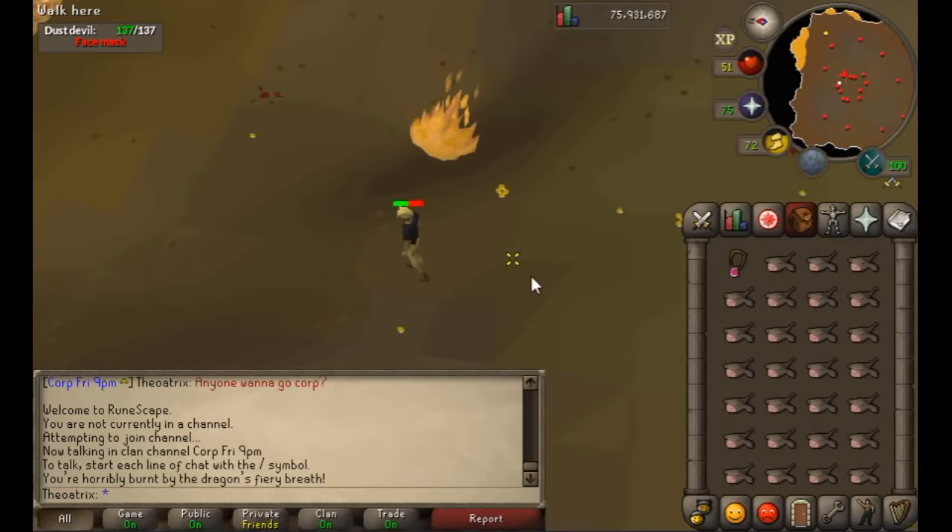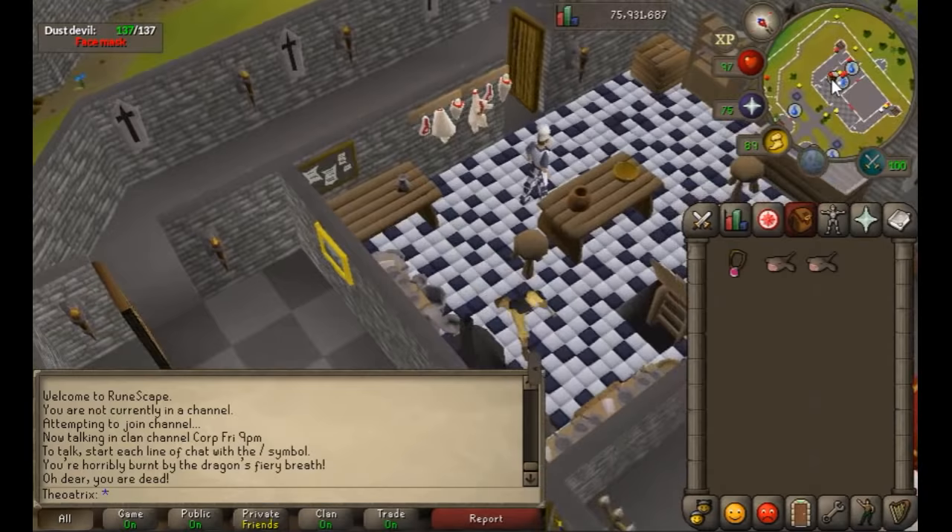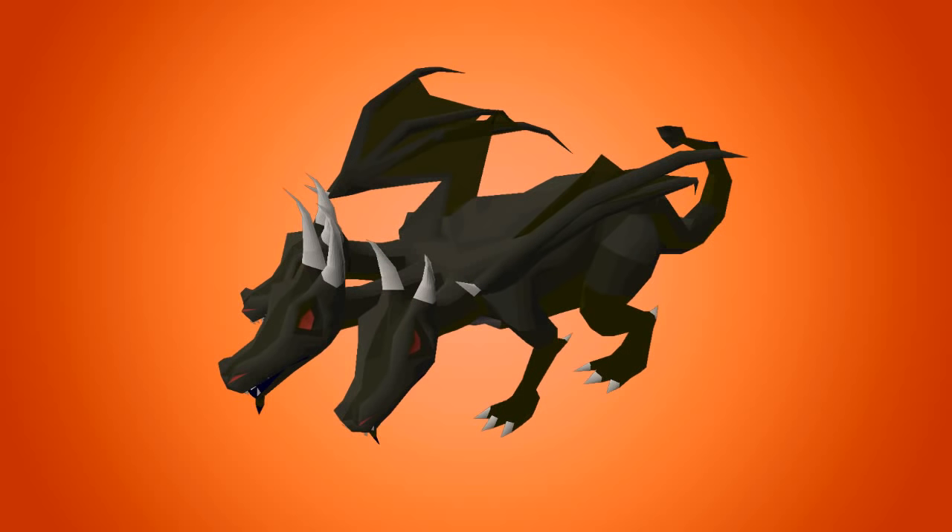I recommend dying about three times before you start killing the King Black Dragon, and that should get you at least 30 kills.